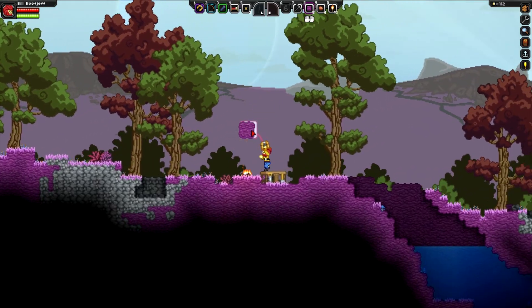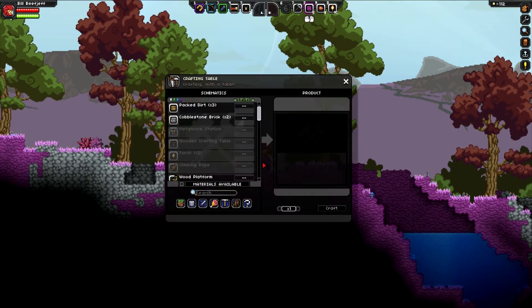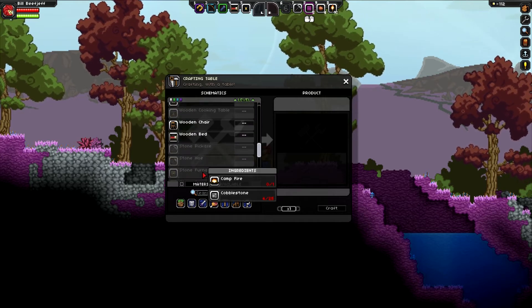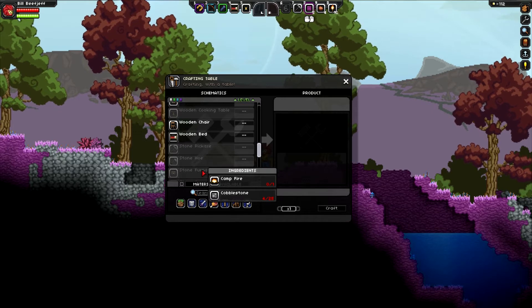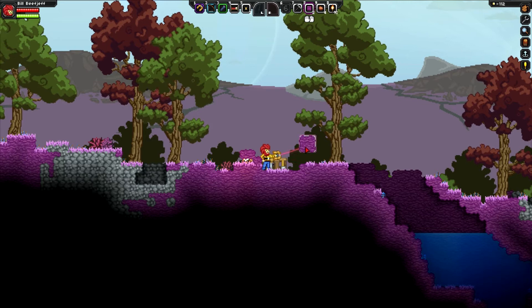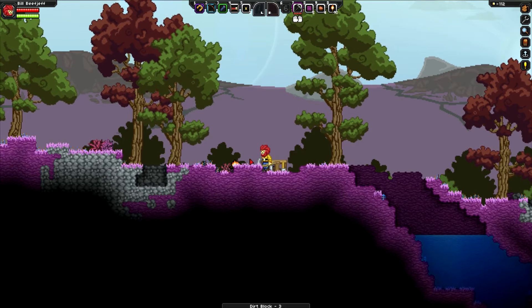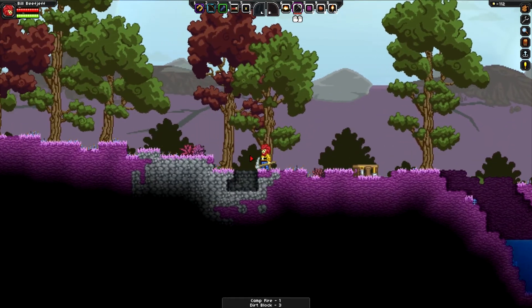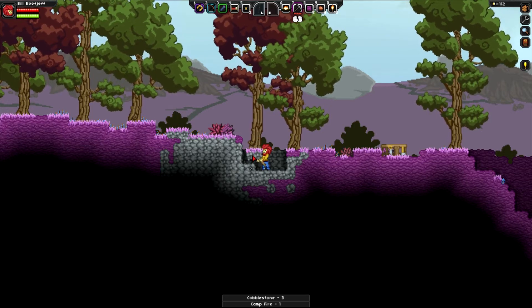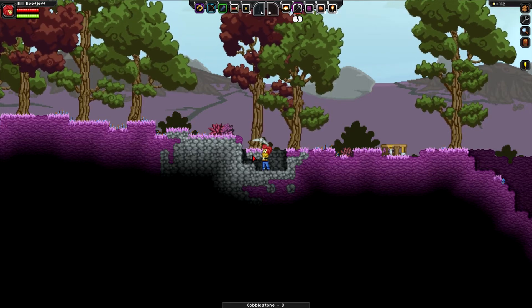Got our workbench going. Stone furnace, campfire — we need a lot more cobblestone and we need to pick up this campfire. Uh-oh. Crackly campfire. What peaceful music. Can I take this even though the tree's underneath? Come on. Timber!